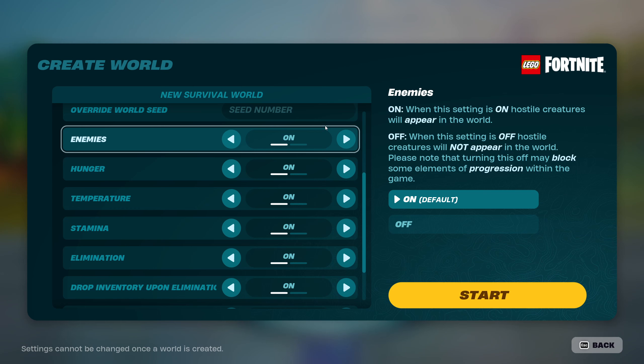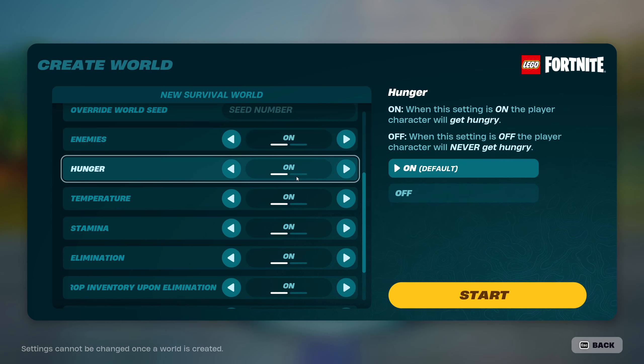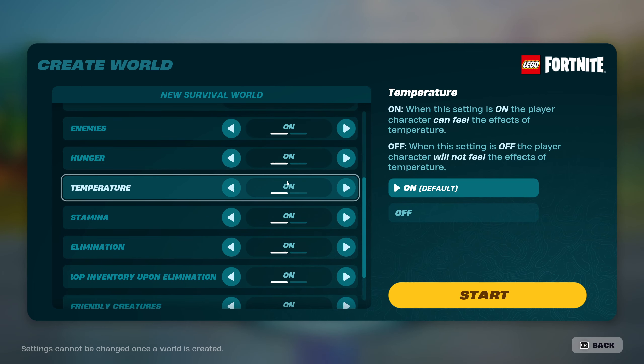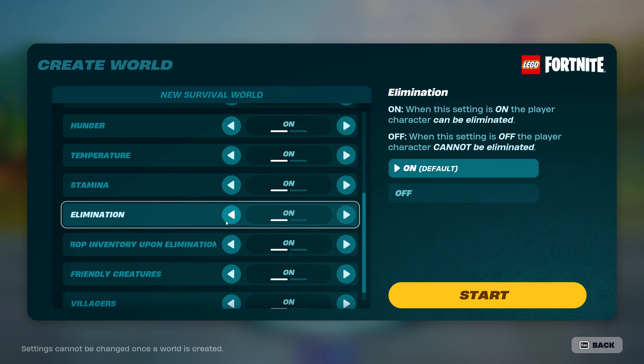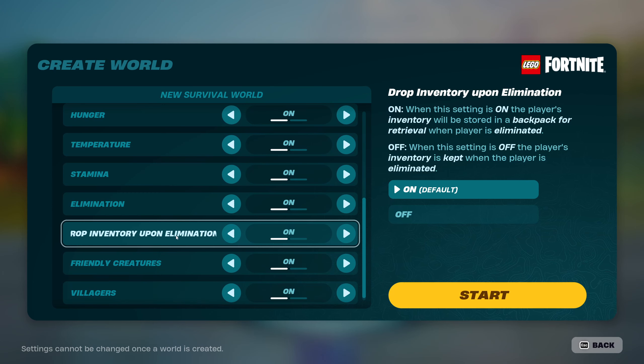These options are not changeable once a world is started, so make sure you get your options right - you cannot change them later. You can have hunger turned on or off; food is pretty abundant so it's not a big deal. Temperature can be turned on or off - the effects of cold, heat, and rain can affect your character. Stamina is for sprinting and pushing; there is a stamina system, but it is not tied into combat in any way.